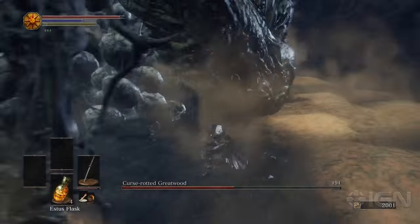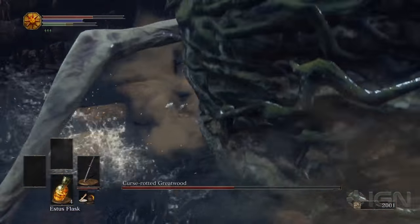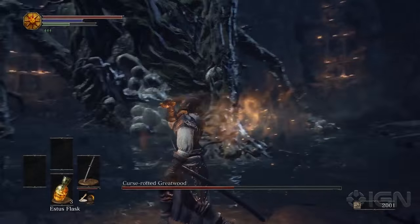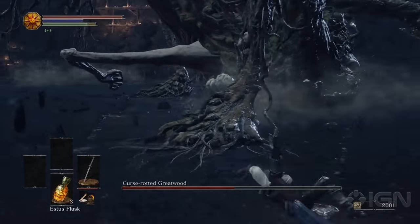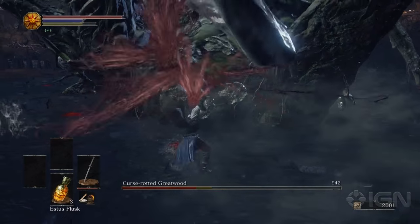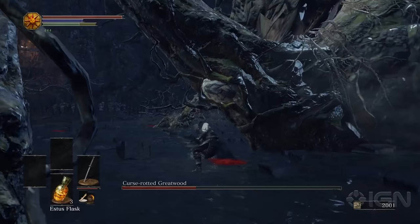Most of his attacks are very slow, so if you see him lifting himself up, back up. If you see him winding up a punch, get out of the way. If you see him starting to spin in circles, again back up. All you want to do in the second phase is when you see an opening — when the tree is recovering, when it's not attacking — run in and smash the pods.